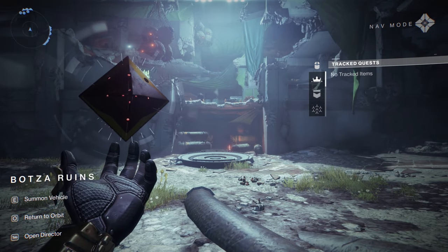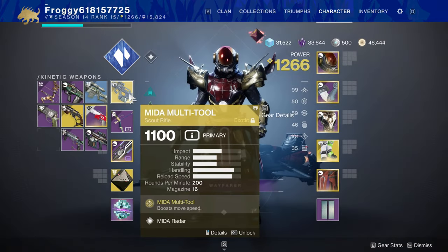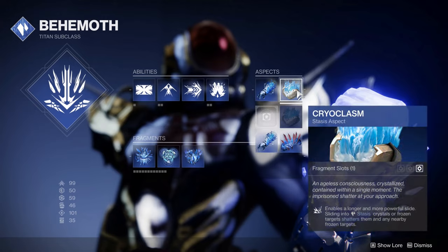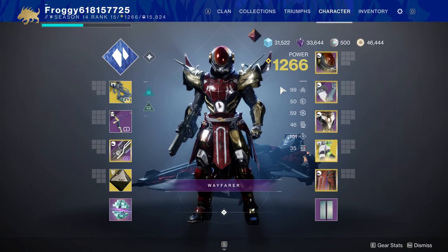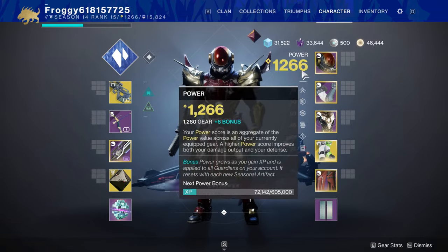Hello, Froggy here, and today I'll be taking a look at some mysterious things below the Batsa Ruins. Only to go fast, so Midas will be your friend, along with Pyroclasm and Dune Marchers. One of the very few times I'm not running Lion Rambant.